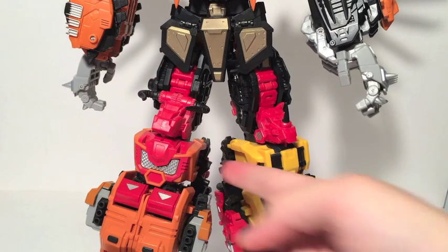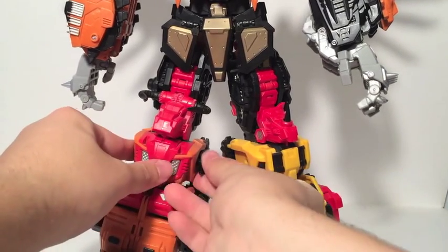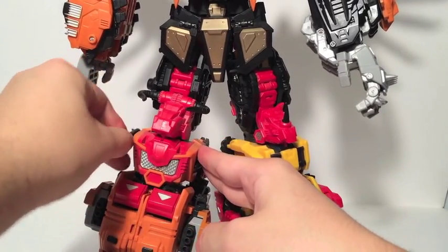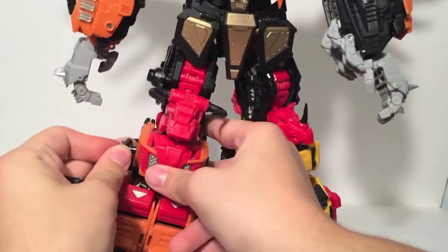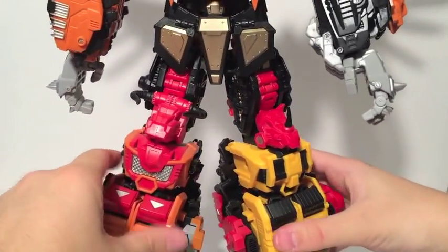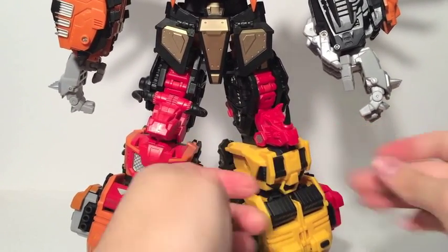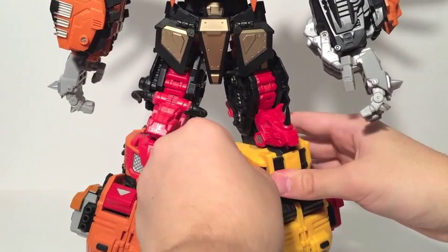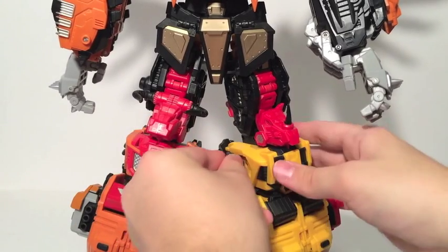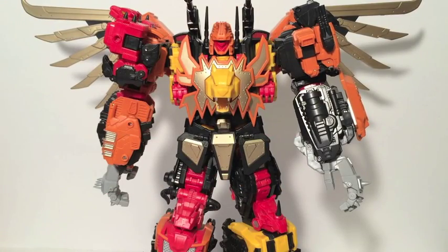As an optional thing, the little pegs on the side that hold the legs into place can actually fit the tiny arm filler weapons. I like to plug the missile pods onto Bovis and the tri-barreled guns onto Fortis. It just fills in that hole and gives it a clean look — the whole idea of the forearm filler weapons was to cover any gaps, and this fills in that detail really nicely.